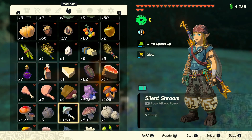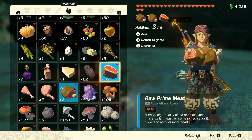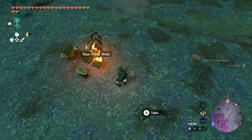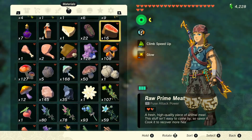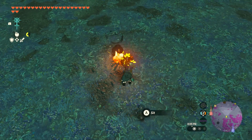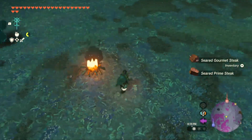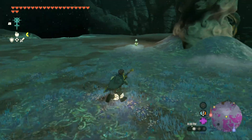Now it's time to do some more cooking. We'll cook some raw gourmet meat and raw prime meat. Let's set it into the fire and start cooking — it's not even near the fire yet. I need one more of the raw prime meat and one more raw gourmet meat. We got four Seared Gourmet Steak and the Seared Prime Steak — that should be good.